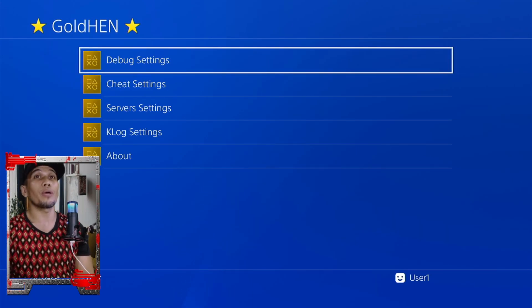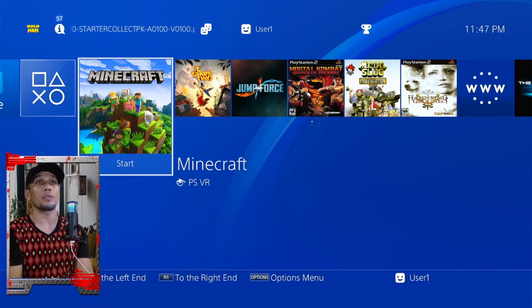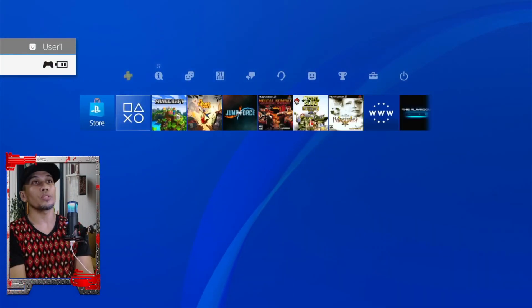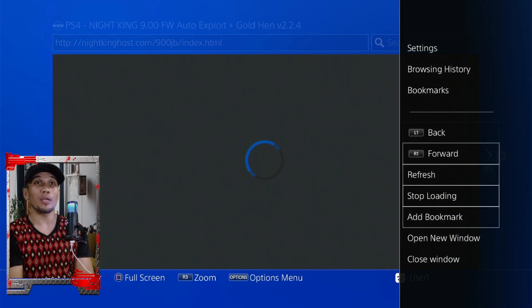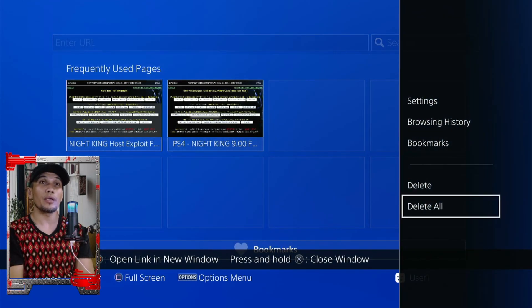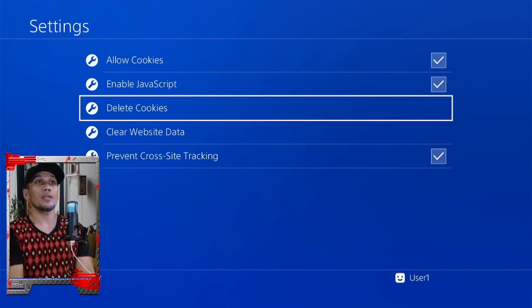In case you want to try this new update, here's how to update your host and use this new GoldHEN. First, let's try the Night King host. I'll restart since my GoldHEN has already been activated on this PS4. To update your host, go to the browser — it will load your current host — then press Option and choose Close Window.